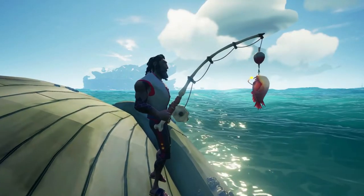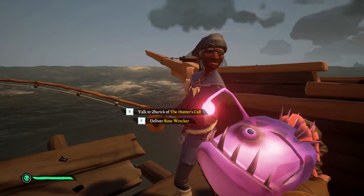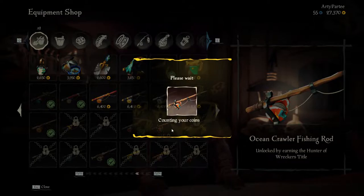Now once you've caught all five wreckers, cook them and sell them at a local seaport. You'll be rewarded with a hunter of wreckers title and you'll be able to buy a new fishing rod at any equipment vendor.